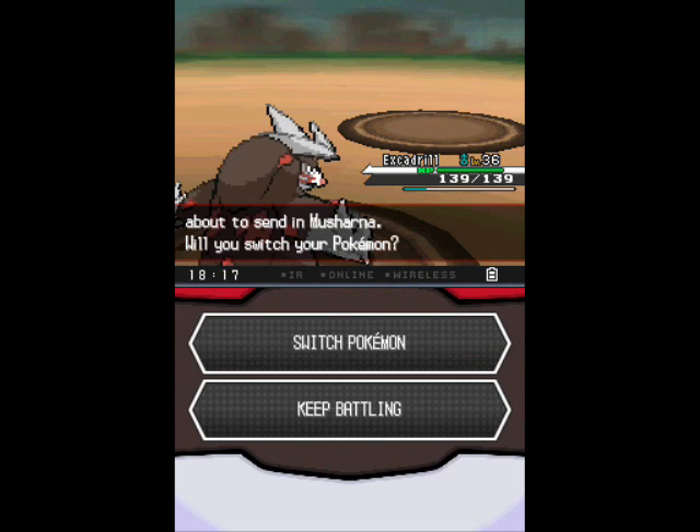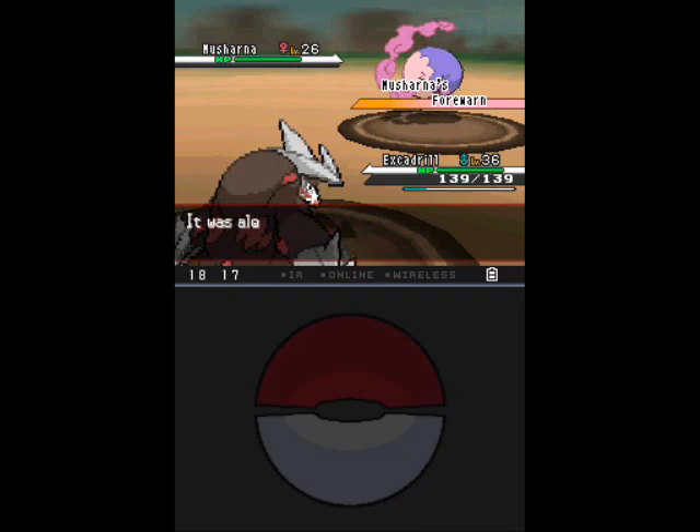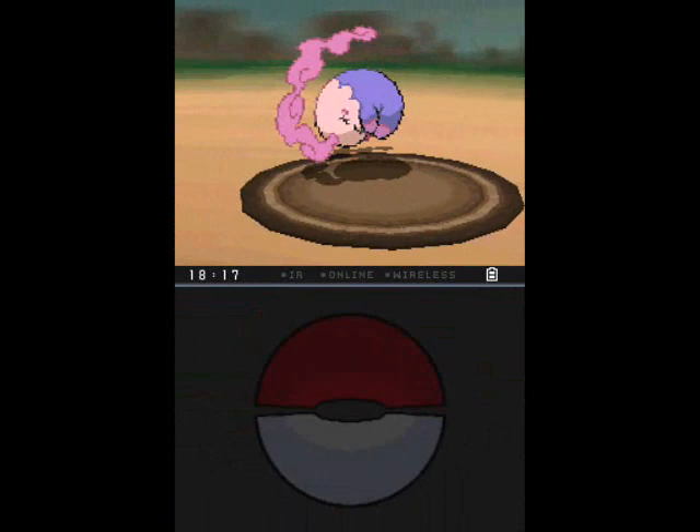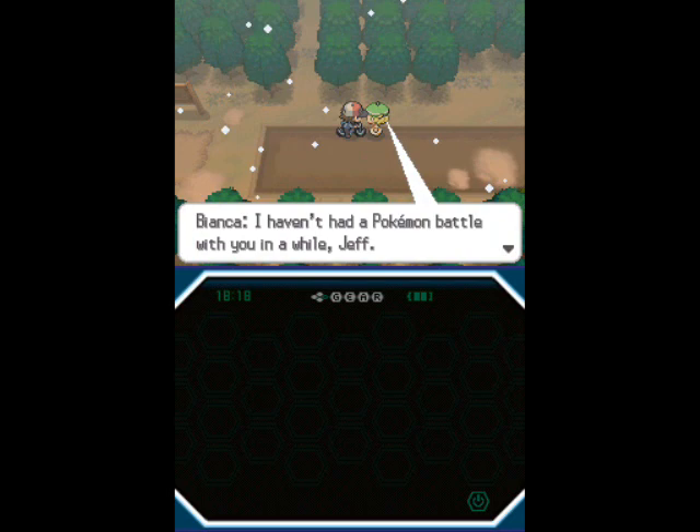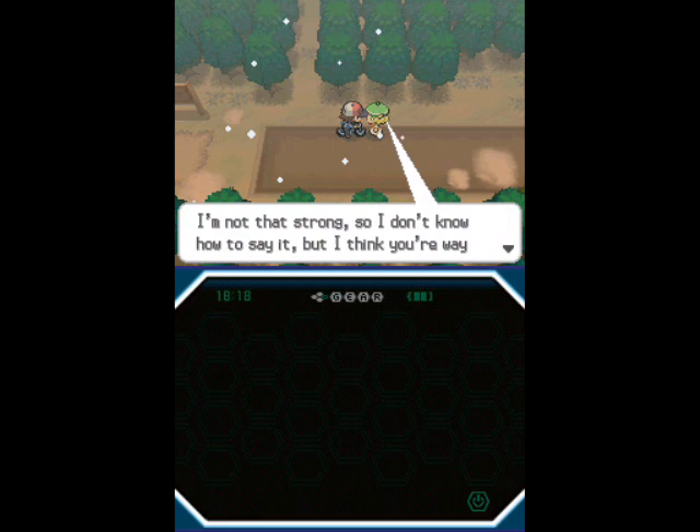Now, Musharna — I'm going to keep Excadrill in there and go with Earthquake, because that thing's actually fairly bulky, even though I have a huge level advantage. And no! It does not, in fact, have Levitate! It would have been so much better if it had Levitate, but instead, make way for crap like Forewarn and Telepathy. This thing could have been so much better than it was, but they decided to make it a second-rate everything in every possible way.